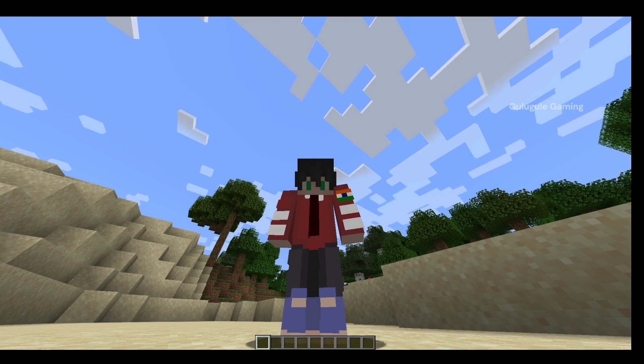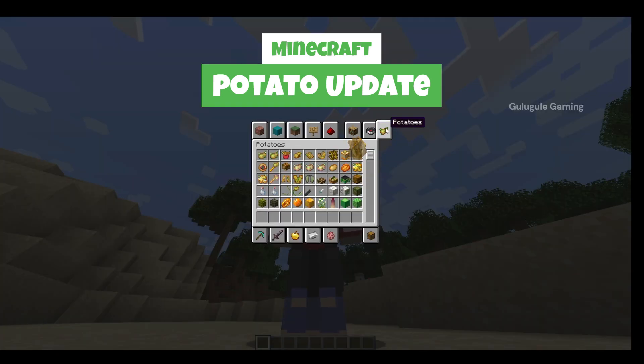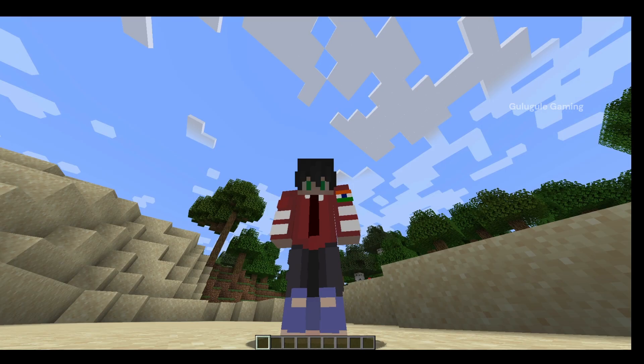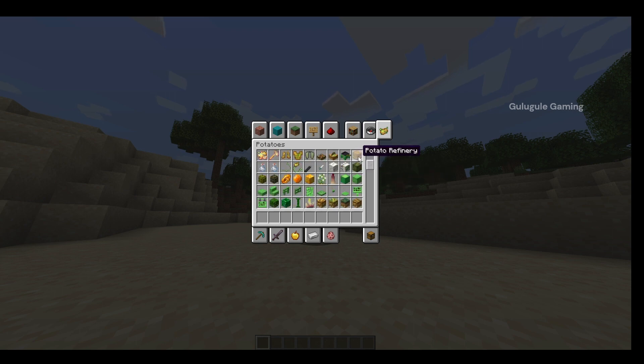I got a new update in Minecraft — the potato update. This potato update is very interesting. There is a potato portal, pedestal, frying tables, poisonous potato fries, different blocks and mobs, and even a potato refinery. So many potato-related updates have been added. The most surprising thing is that there are 4 new mobs added.